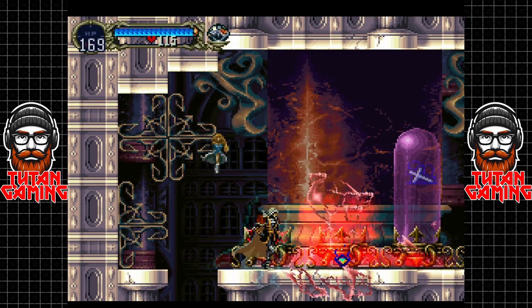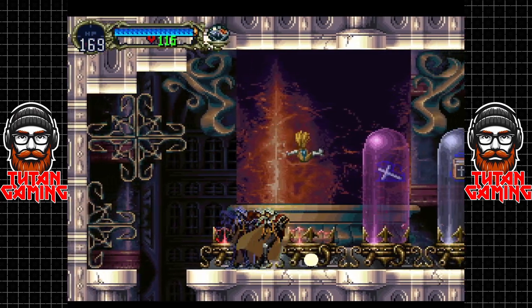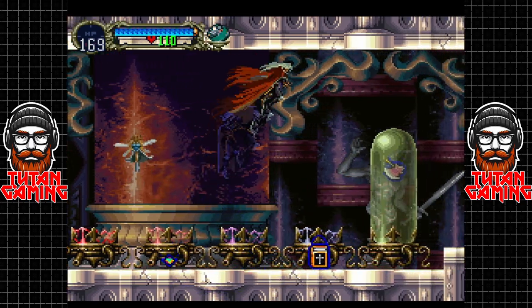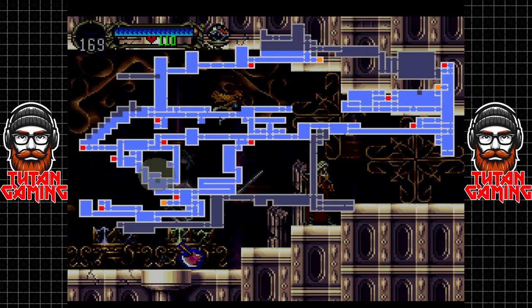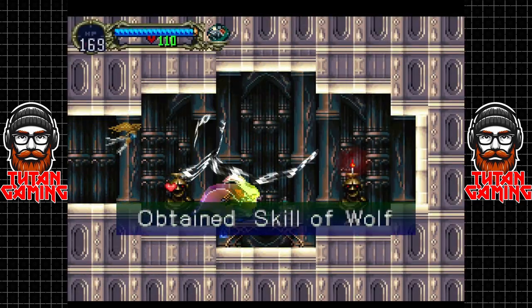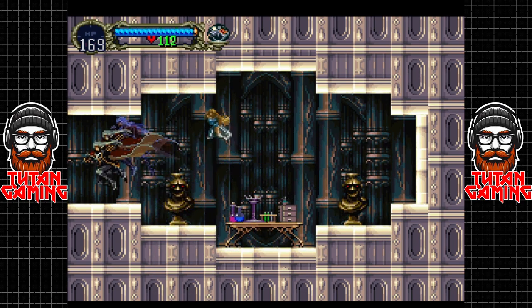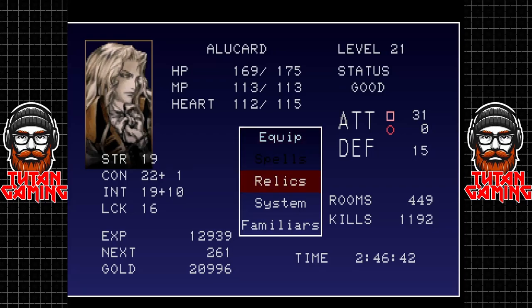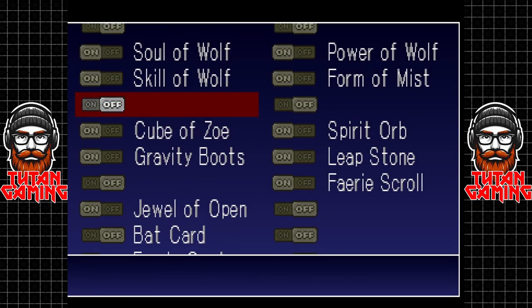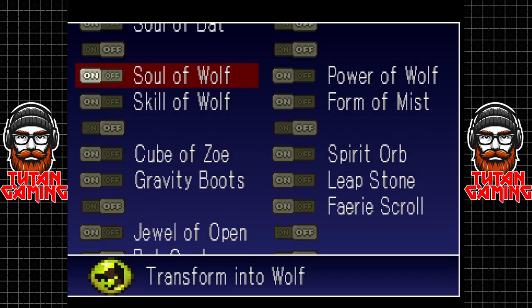This area I thought was quite cool — a load of alchemy jars full of just about every secondary weapon you could want, and I'm just breaking them all for the sake of it. There is the skill of the wolf — I can't remember what it does, but let's have a look. Skill of the wolf: that allows you to do your special move, I see.